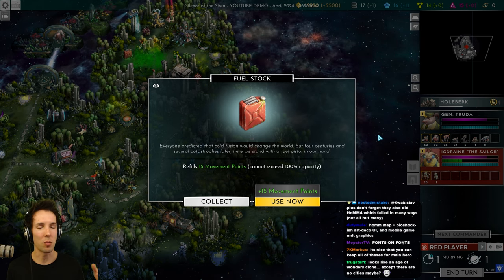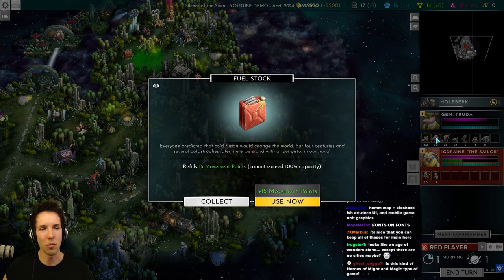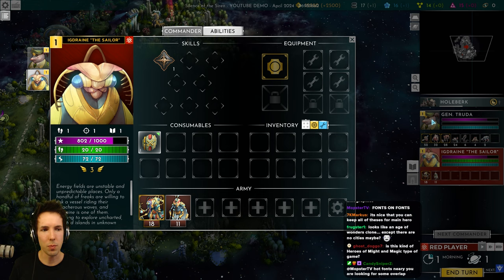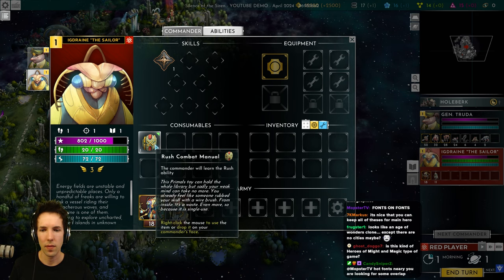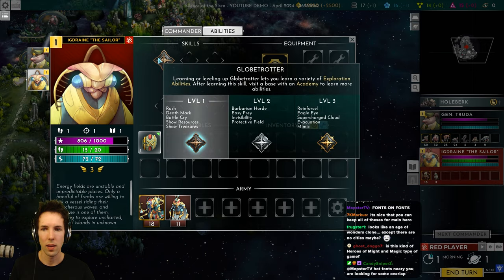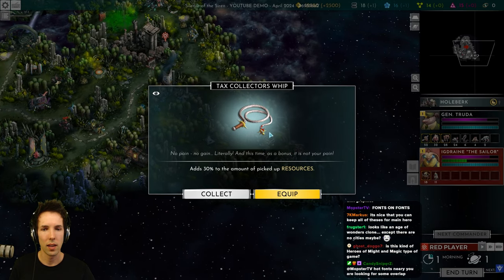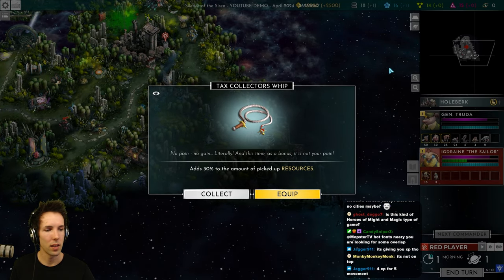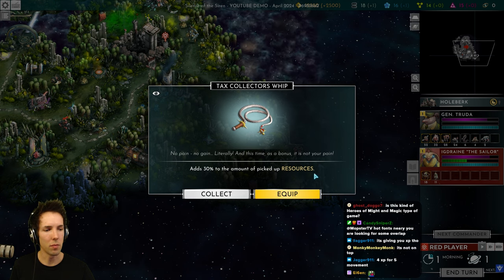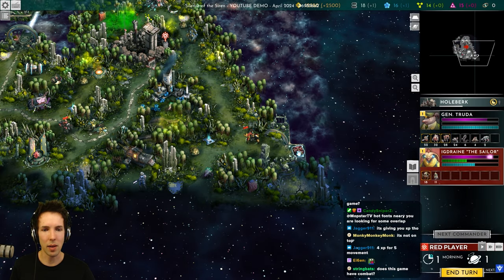It looks like they've dispensed with the mechanic some older HoMM games had where your movement speed is dictated by your slowest unit — here they have their own movement. I think you generally start with 20 movement points and I just picked up 15 bonus. I think I wasted it though because I didn't have any missing movement points — the 15 just went to waste. You always get XP for movement.